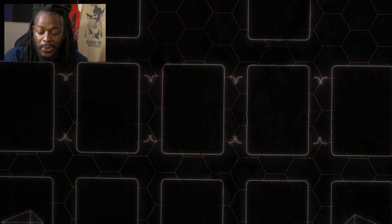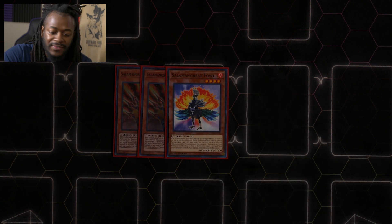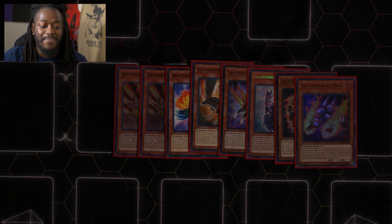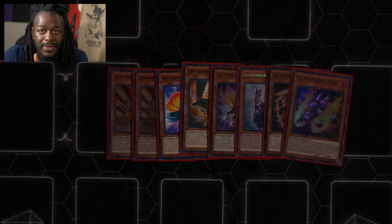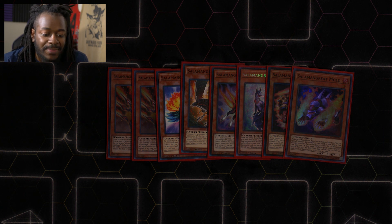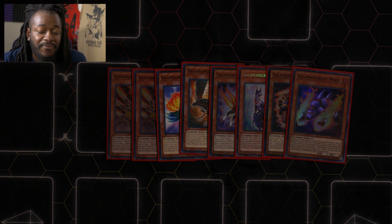We're gonna start off by talking about the monsters. Salamangreats are the best Cyberse-type deck, but you still want to take advantage of Salamangreat monsters. I play two copies of Jack Jaguar, one Salamangreat Fowl, one Falco, one Gazelle, one Foxy, one Spinny, and one Salamangreat Mole. The Salamangreat engine has decreased over time — without Salamangreat Mirage Staglio you don't need as many monsters. We have so many extender and search cards. If you want more Salamangreat monsters, consider playing more Foxy, maybe more Spinny, or Fowl.